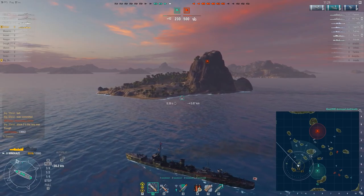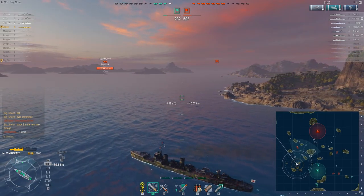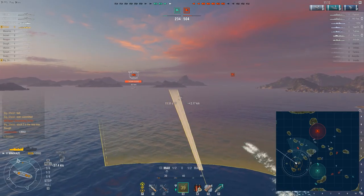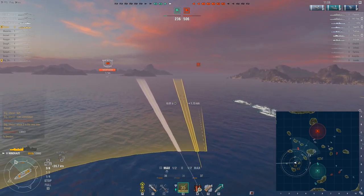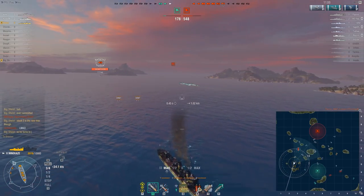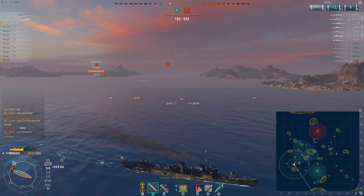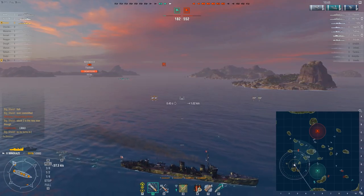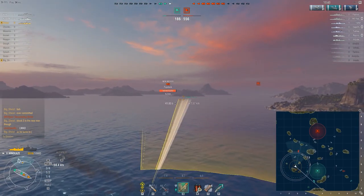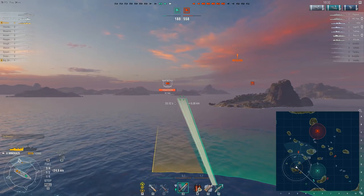We've got a cruiser incoming. I can lead him in the direction he's trying to head — oh no, it's actually a battleship, a U.S. battleship. I am excited for the opportunity to torpedo him and sort of lead him in that direction. He will know I'm here — we don't live in a world where battleships don't take Superintendent. Now that we have ship detectability on the map, you can basically know the exact square the enemy might be in if you have a reasonable detection range.